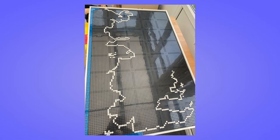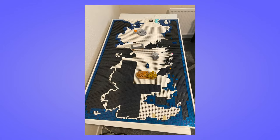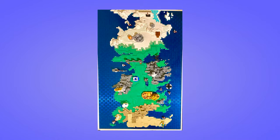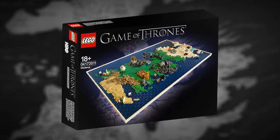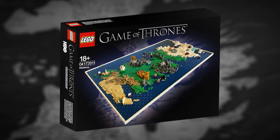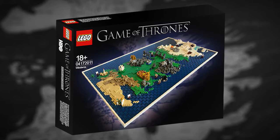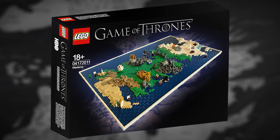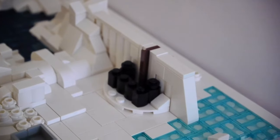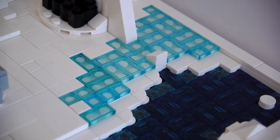Once I traced the outline of the map, I got to work on the terrain and the buildings. Similarly to the titles of Game of Thrones, the buildings and castles aren't to scale — otherwise they'd essentially just be dots. I was influenced by the stylized versions in the titles, but also how they appear in the show and descriptions in the books. I just wanted them to be recognizable. So let's take a tour — we'll start from the top down, as this is based on how the world looks at the beginning of season eight.